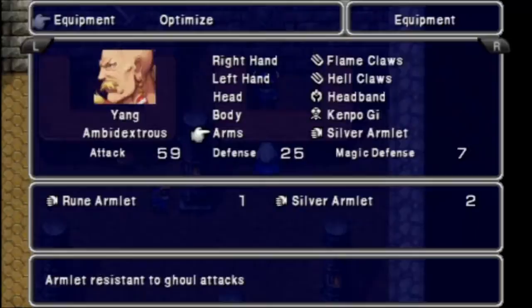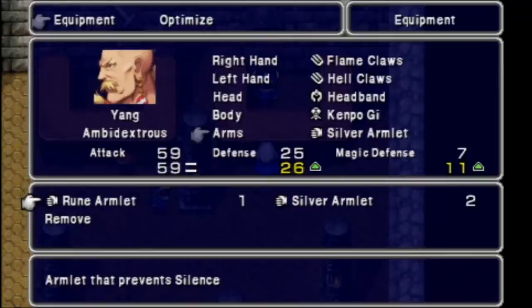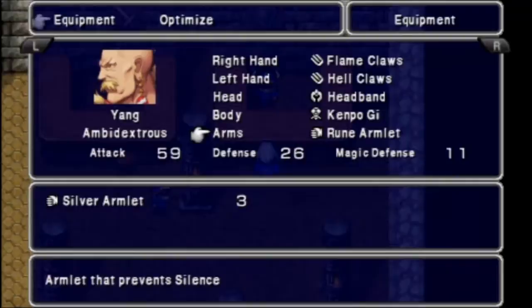As far as Yang is concerned, I'd rather give him the rune armlet because his magic defense really, really sucks. His attacks will be dealing enough damage with the Kempo Gi and the headband equipped, so that's enough strength bonuses for him. I'll just give him the rune armlet.